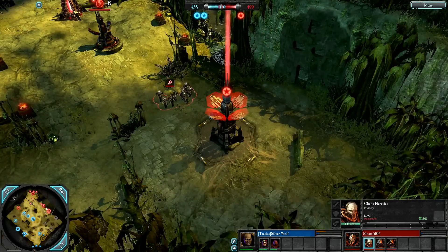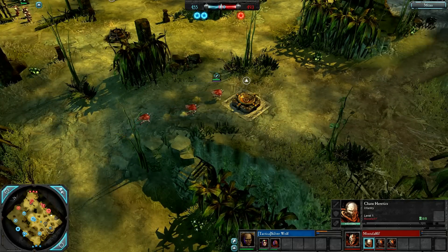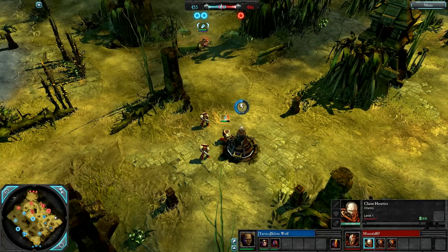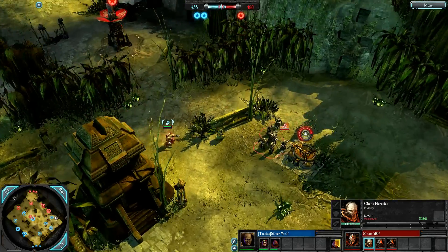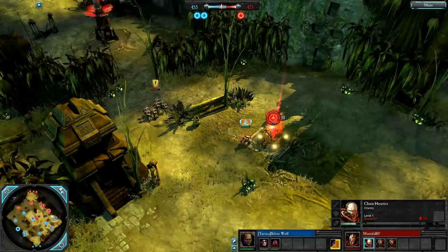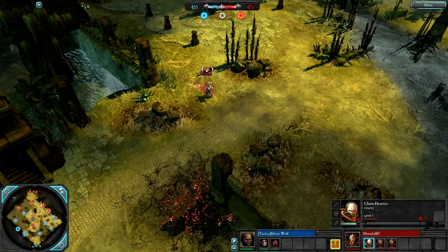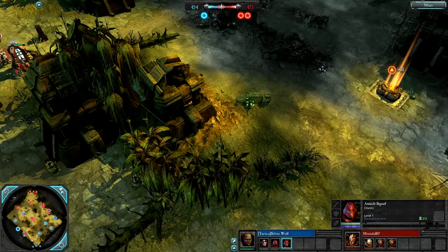Heretics going to cap this wreck point. Looks like Silver Wolf is pretty much ignoring the east side of the map early on, now sent some scouts over. Good thing they have shotguns or they'd be in trouble if they run into heretics without a building nearby. Tactical marines of course cap points 50% faster than any other units in the game, which makes up somewhat for them being very slow. We have assault marines on the field for Silver Wolf — a disruptive jump unit that fights in melee, pretty tough with 1200 hit points across three models.